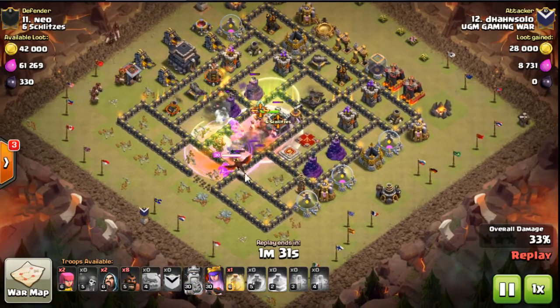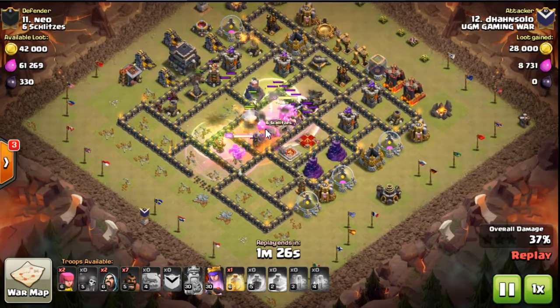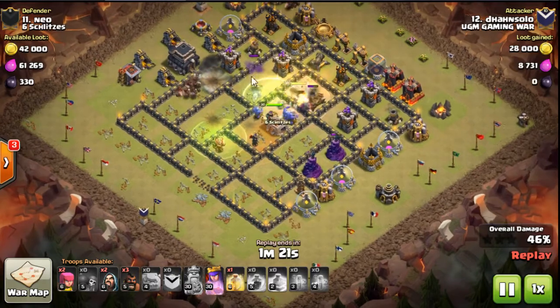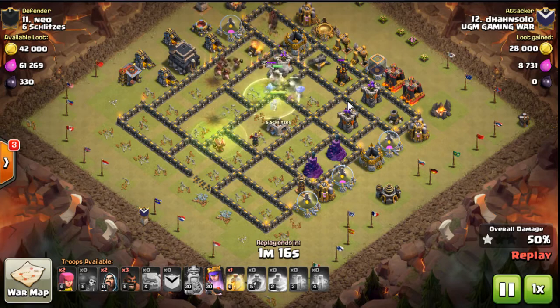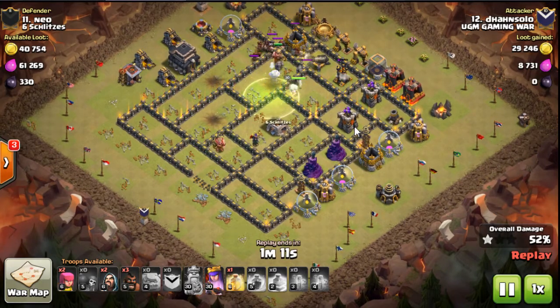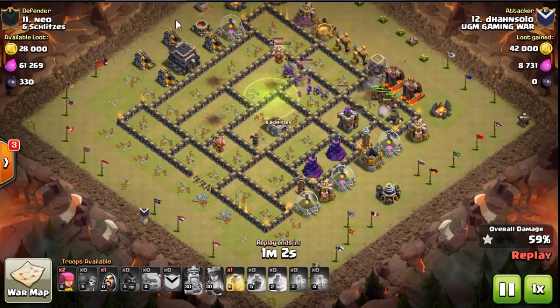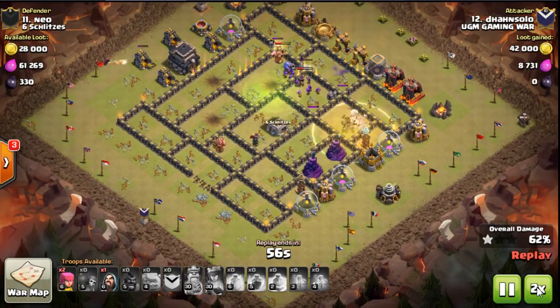A drag comes over to his queen and gets some shots off, but she's still alright. He's pushing through the base with early hogs where there's tanking — awesome job there. He hits the bomb tower but there's really nothing shooting his hogs, so he doesn't use a heal yet. That's perfect, because he's going to be able to save it for the last little section his kill squad didn't get to. Both heroes are still up and this queen still has ability. Just a great attack — this one's absolutely wrecked.